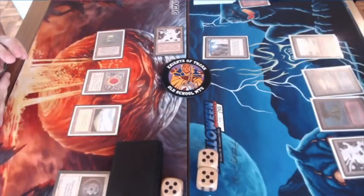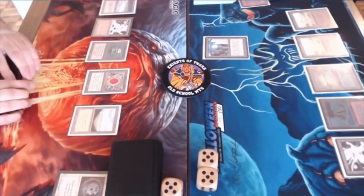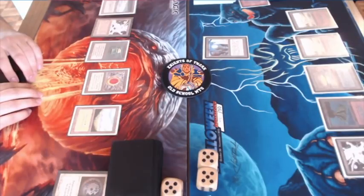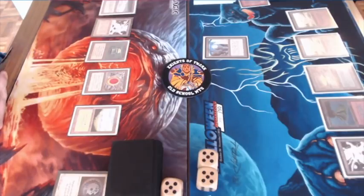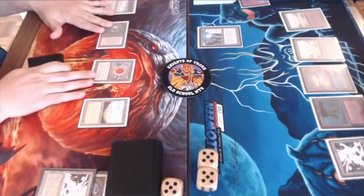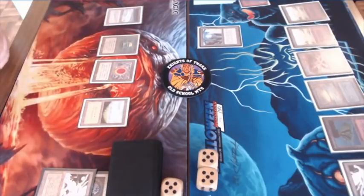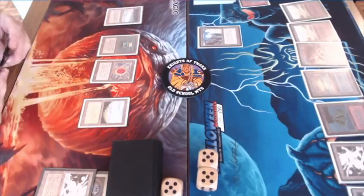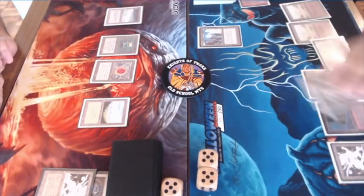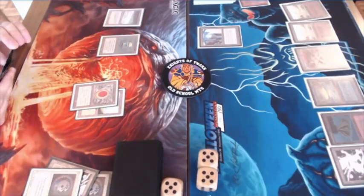It looks like he attacked with Mishra's Factory, bringing the life total down from 10 to 8. The Svantog player looks to be out of gas, giving the Deck player an opportunity to slowly get back in. There's a Shatter — the playset we discussed. City in a Bottle is not a huge problem for the Deck: it just makes City of Brass and Library of Alexandria do nothing. There's a Disenchant on Mishra's Factory, highlighting how many answers there are against it once it becomes an artifact creature.